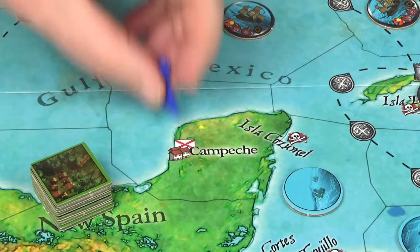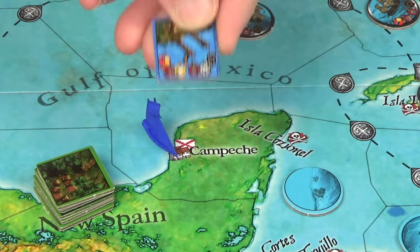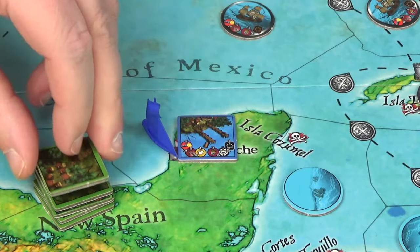Or you could try to attack towns on the land, turning over a square token and fighting a port or fort. Whatever you attack, if successful you will gain rewards from the token.